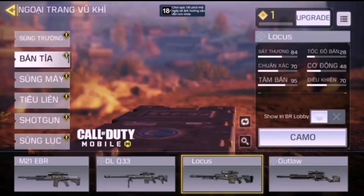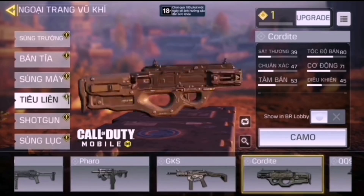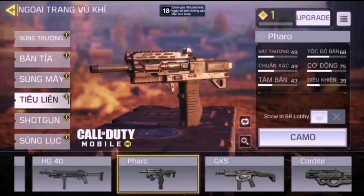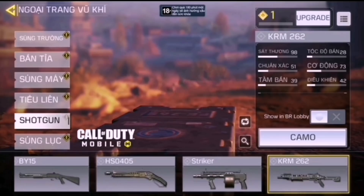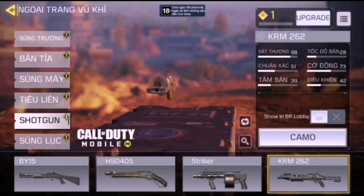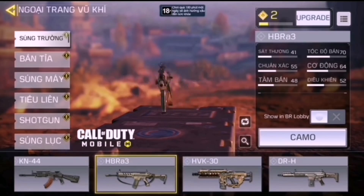In the sniper category we can see the Outlaw and the Locust has also been added. For LMGs we can see the Chopper has been added. For SMGs we can see the Pharaoh, the Cordite, the QQ9, plus the HG40. For shotguns we can see the KRM 262 has been added as well as the HSO.